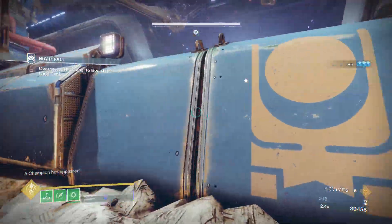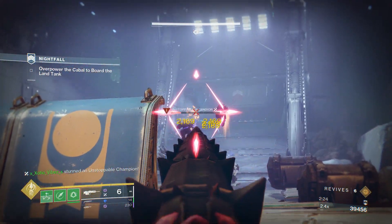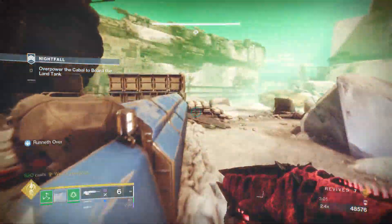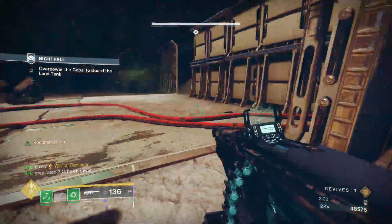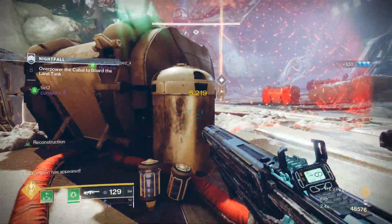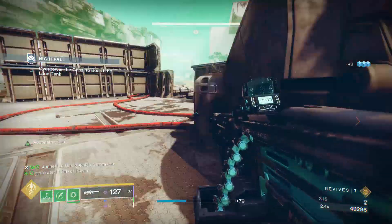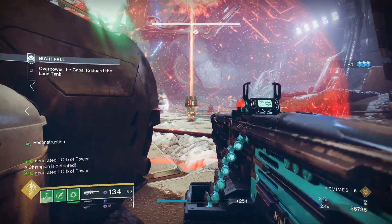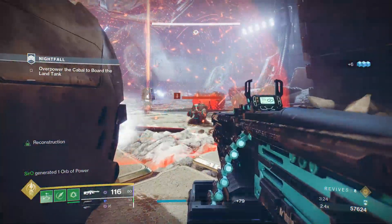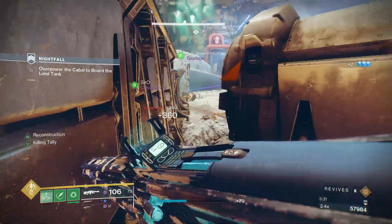I'd recommend killing everything but the boss first. The unstoppable is kind of a threat if you let him get close to you. The boss shouldn't deal with you that much as long as you're peek shooting — don't let him spray his LMG at you; it does a lot of damage and he has a lot of health. Once he gets to half health he has a mechanic where he pops up a shield generator, which is this big bubble you see. Be careful — this causes a lot of teams to wipe. If the boss is staring at you, do not go in the shield. Make sure he's looking at a teammate, then go get a few bullets off and leave. Use this cover as an advantage.